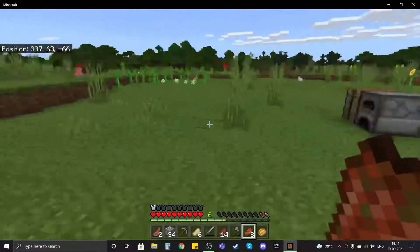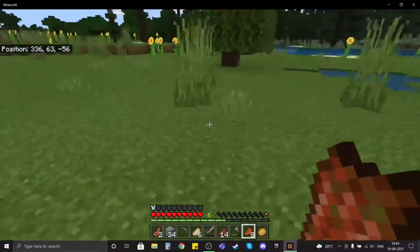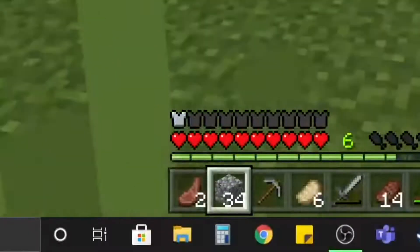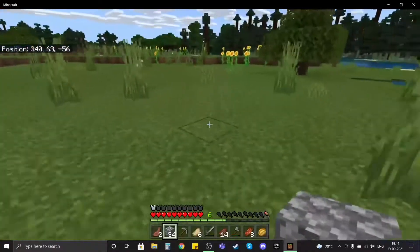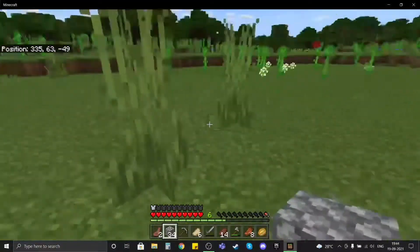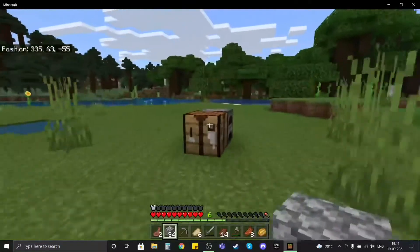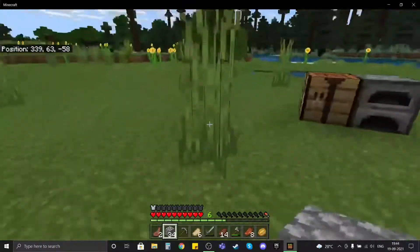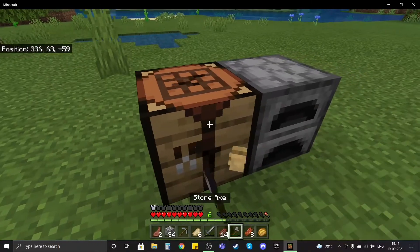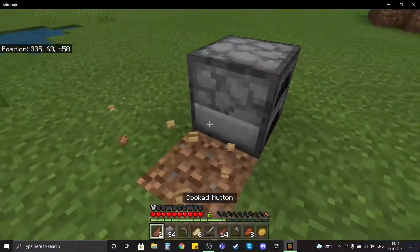I also did a bit of work off camera — as you can see I have some stone right here — because I want to build my base today. I don't want to die; this is the last life, otherwise the series ends. Let's break this crafting table and stuff because we want to build our base. The furnace as well, and yes we need the coal.